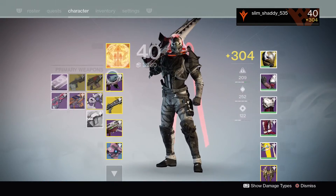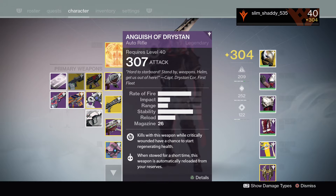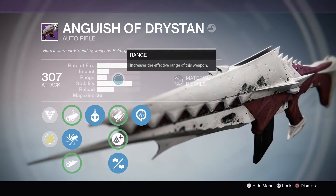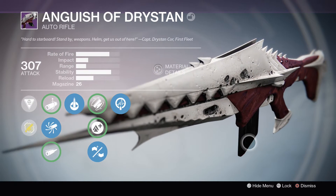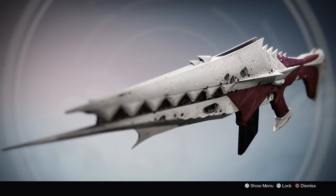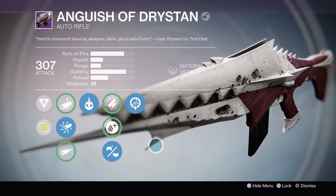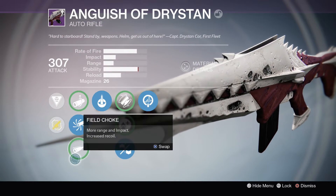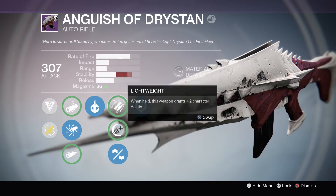So to start out with, I'll show you my raid weapons. I got pretty lucky on some of these drops. This is a .307 auto rifle — the raid auto rifle. So it's pretty cool looking. The only thing I have to say about this gun is that the recoil is pretty bad, but other than that, it's actually a really good weapon.